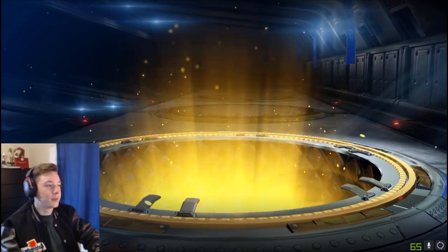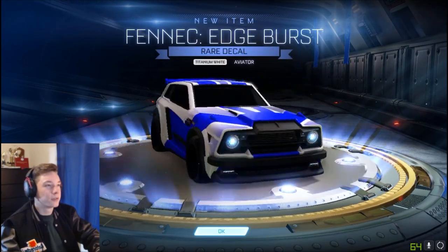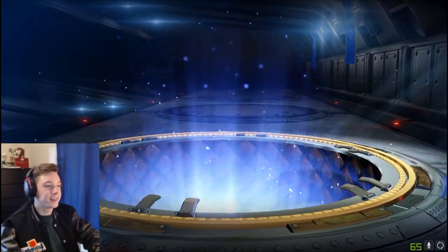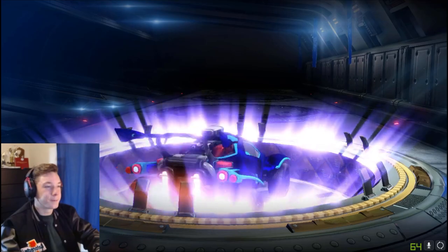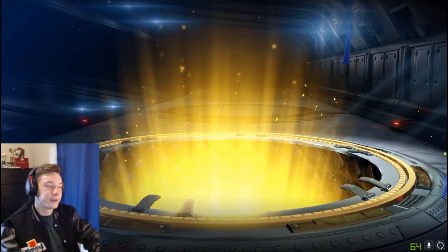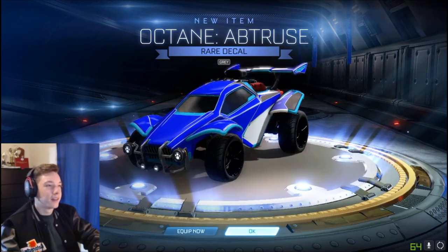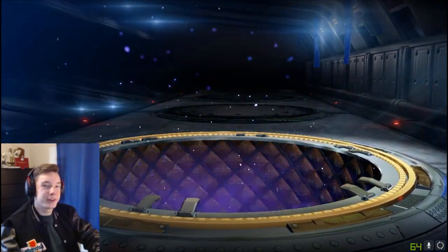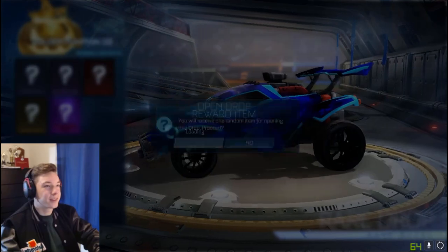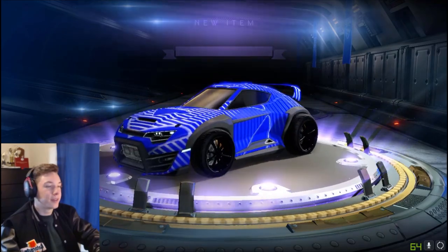We got a Saffron Striker Septums — that's pretty cool. I don't know why they threw Turbo crate in here, not gonna lie. We got a Titanium White Fennec decal — that's decent I guess. I don't even know why they put the Turbo crate in here. Painted Kalos are cool, but the rest of the crate is kind of a dud if you ask me. Isn't the Turbo Series kind of dead? They put the Turbo items in here and it just seems like kind of a waste.